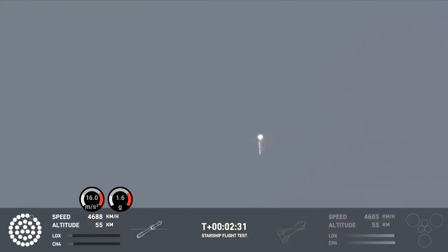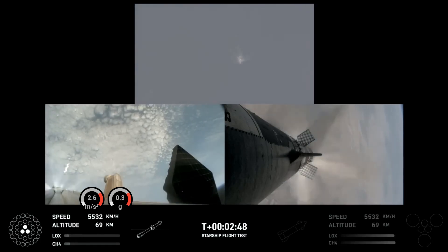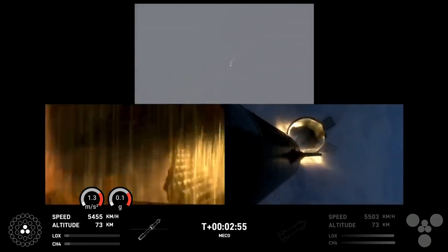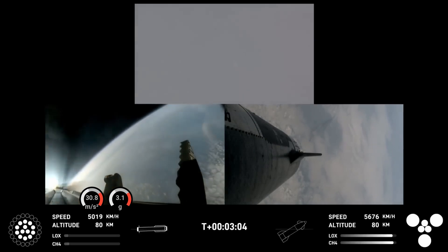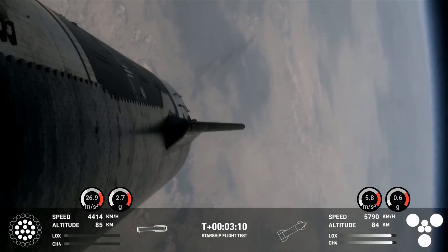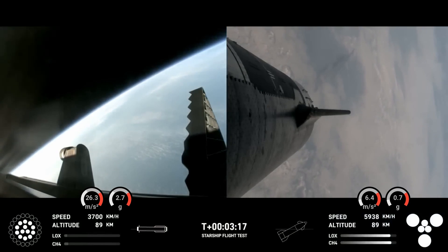We'll start to see those engines stagger down — they're going to turn off in banks. You'll see the engines on the bottom left screen start to turn off in different groups, and you'll see those three center ones stay lit. Booster engine cut off. Ship ignition. Stage separation confirmed. Boostback burn start up. Hot stage confirmed. Ship under its own power. Booster boosting back — looks like all 13 are lit. We've got a booster on the way back to the Gulf and a ship all the way to space.